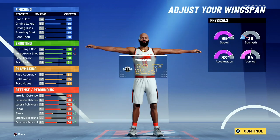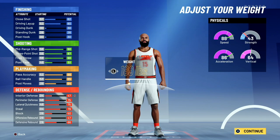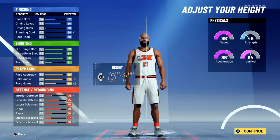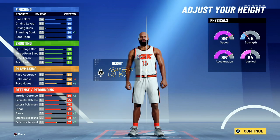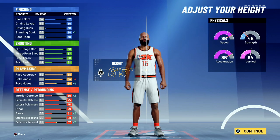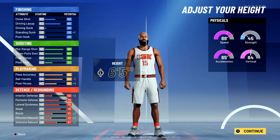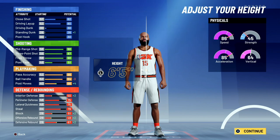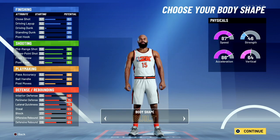You can choose whatever wingspan you want, but I wouldn't go maximum because you won't have max ball handling until you get to 95. That's why people go just below max — you'll be able to speed boost and get your pro dribbles out of the gate. This build is minimum weight. Going up hurts your speed and acceleration. 6'4" is the best height because going 6'5" automatically kills your speed boost.